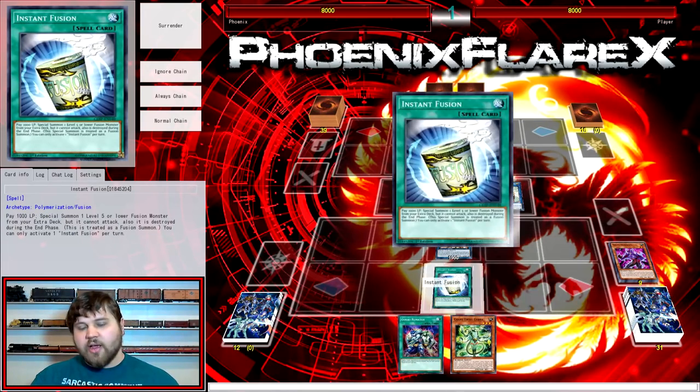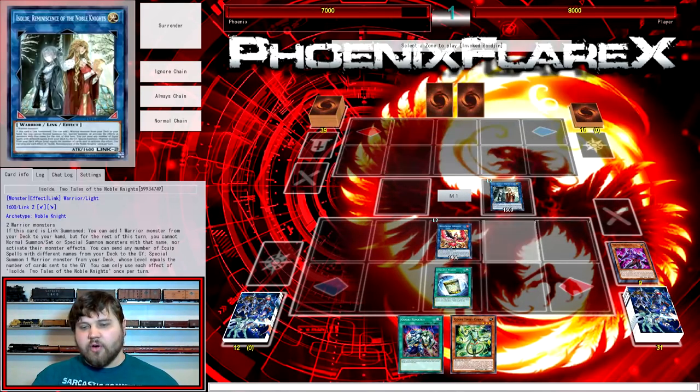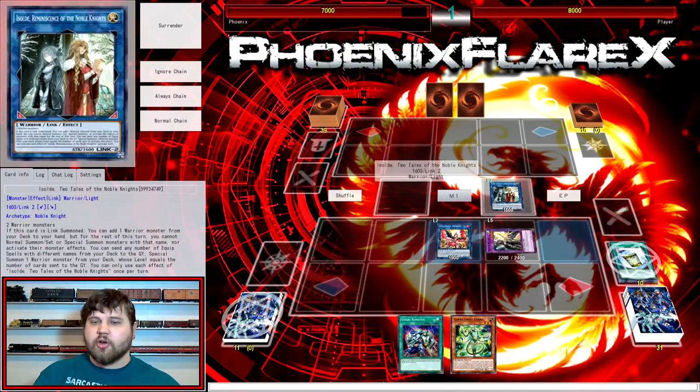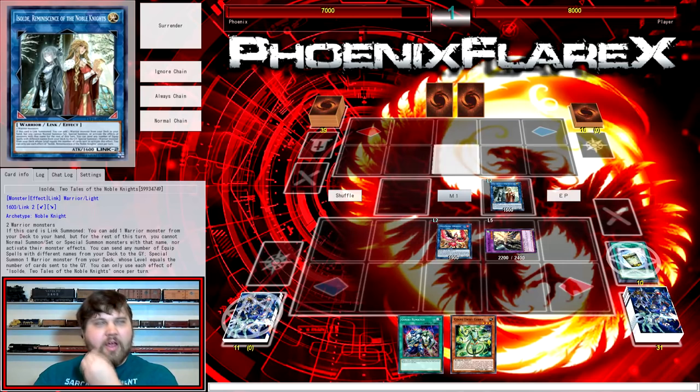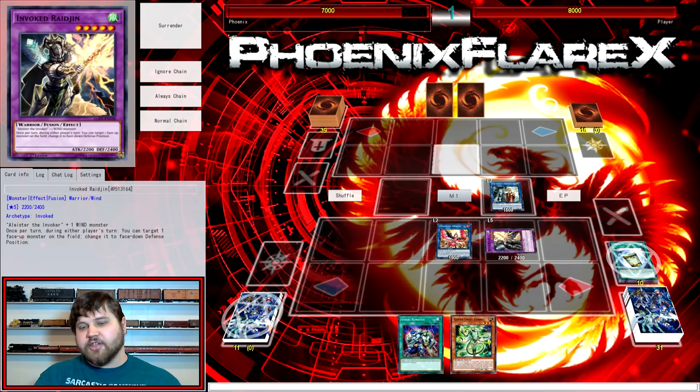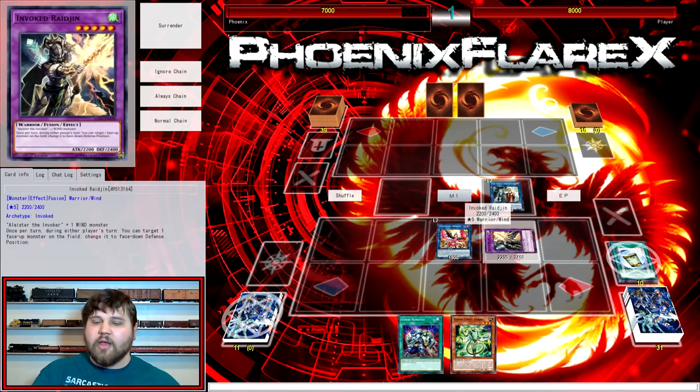You just need to make sure you're always utilizing all of your Goki names for searches before you start searching duplicates, so you get max value out of your turn structure. Now you're going to activate Instant Fusion as an extender for Invoked Raijin, which I play because it's a good disruption card — or good for playing through boards that might have negation cards on them, because you can Instant Fusion for Raijin and try to flip a monster face down.